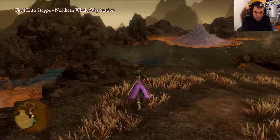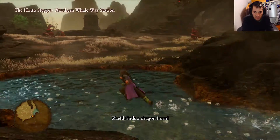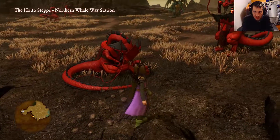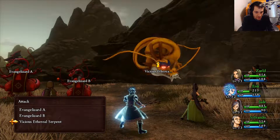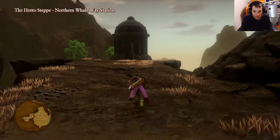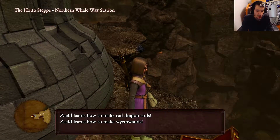There are monsters here as well. The next sparkly spot can be found all the way around here — this one is Dragonhorn. We'll continue all the way around, jump up here, and grab this one — Artful Amethyst. We got an encounter with the Vicious Ethereal Serpent — I'm just gonna finish this thing off with Multicrust. Now we're heading all the way down to where this cage is. There's a treasure chest right inside, but we're gonna check behind it and grab this treasure chest — that's a recipe book entitled Even More Dragony Designs, which lets us make Red Dragon Rods and Worm Wands.